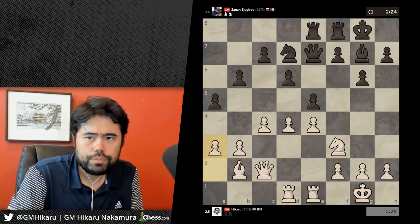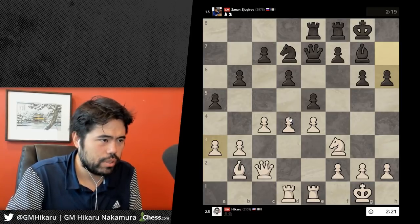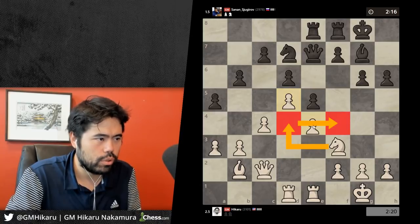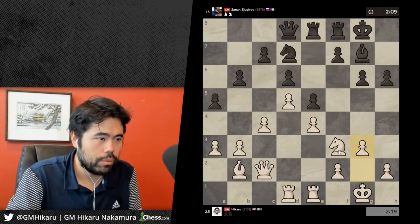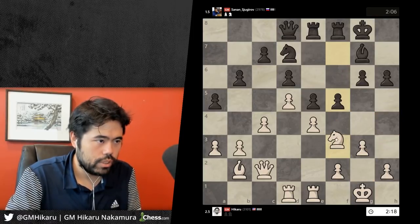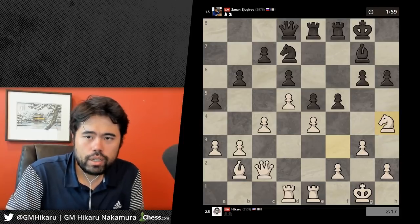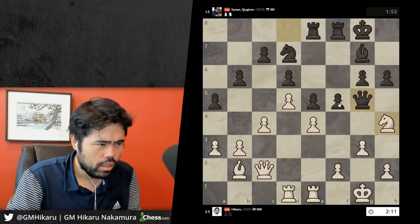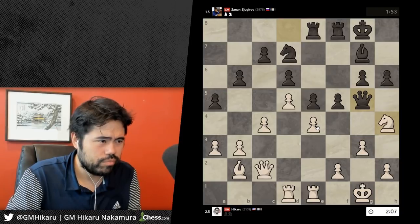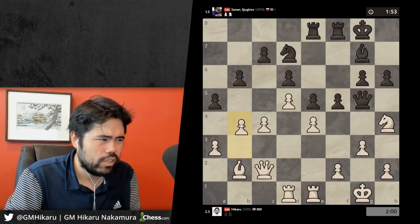He plays a5 — I'll just play a3. He plays h6 — I don't really want to play d5 but I think I might play it, because if he plays f5 I can take and go knight d4 because of the pin on the queen. He plays queen d — I'm going to go g3 again. Same f5, knight h4 idea. I'm typing but it's not Facebook. He's got queen g5 — I can take on f5 if I want to. I missed queen g5, that was unfortunate. I'll just play b4 and ignore it.